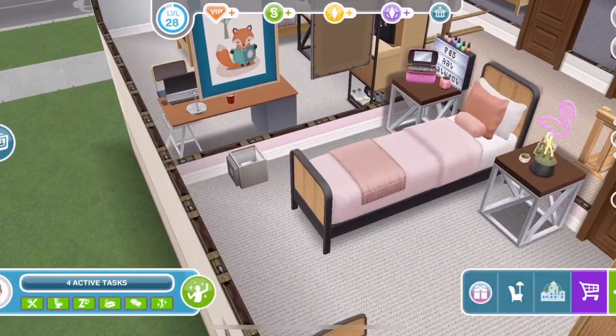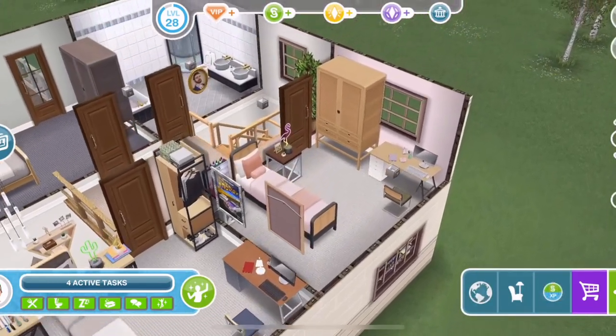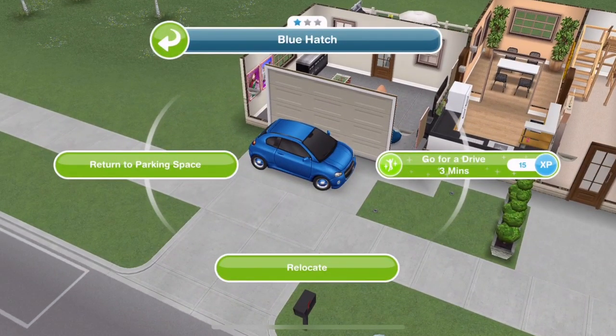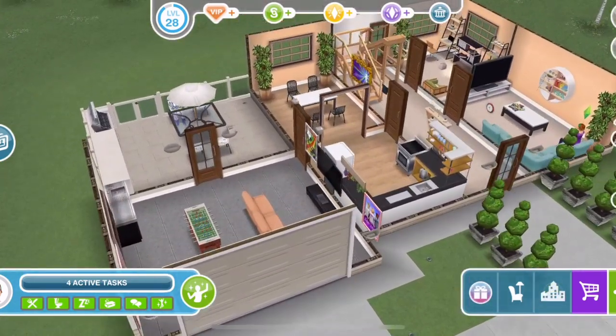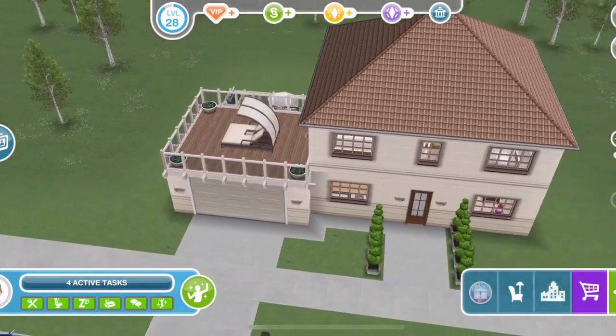It's got one of those from the maternity set — I love that little painting, it's adorable. So yeah, it's got quite a lot of the new furniture in this house. And then this is the new car here — let's return it to its parking spot out there. This is the new car that we get. Let's go and check out the house on a premium lot and see if it's any different.